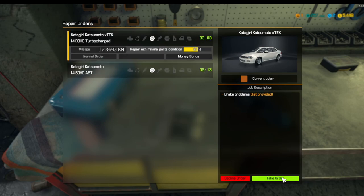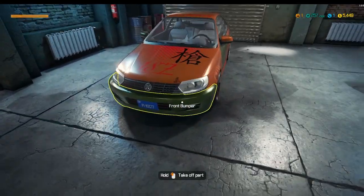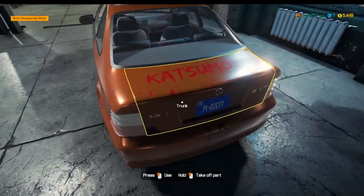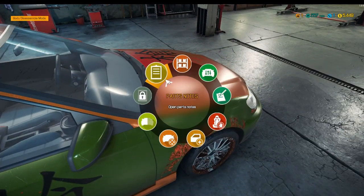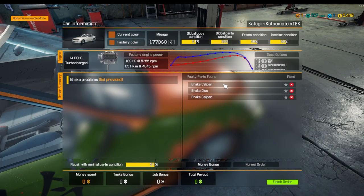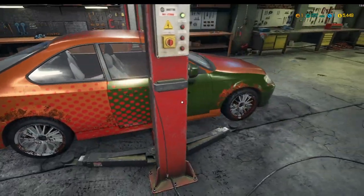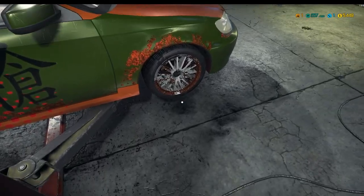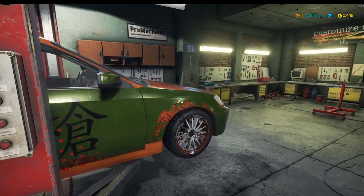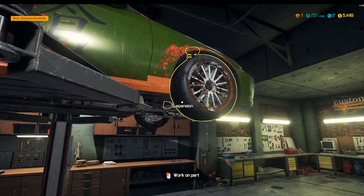We'll go with the brake problems because we're nice. This is a rather nice car — looks like something out of Tokyo Drift. No bodies in the back, that's always a good sign. Pass status — so a caliper, a disc, and a caliper. Without further ado, let's get the bad boy on there. Get it loaded up. These rims — oh no. If your rims look like this, just stay away from the curbs.